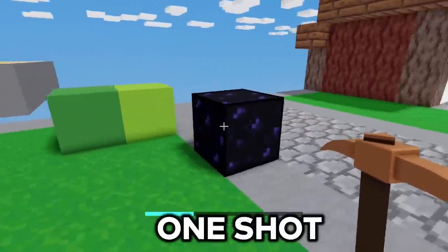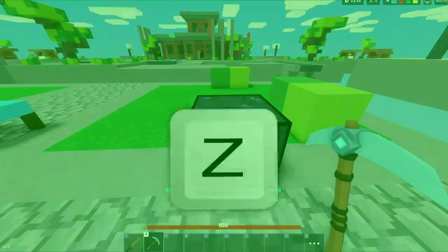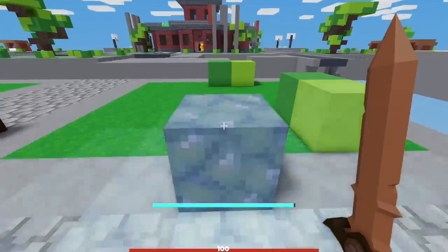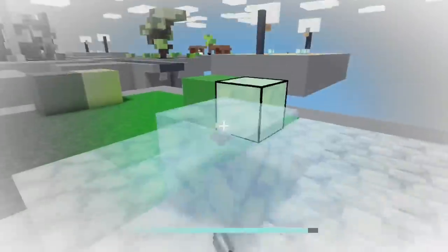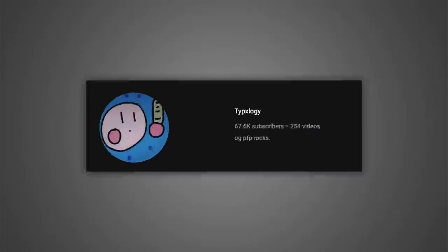Number 14. You can actually one-shot obsidian with a very simple trick. First, you need a diamond pickaxe. Then use the Yeti's glacial roar on the obsidian once, wait a minute and a half, then use it again — which will make the obsidian one-shot. More glacial roars on the same block will make it easier to break, so you can do the exact same thing with reinforced obsidian. Credit to Typology.